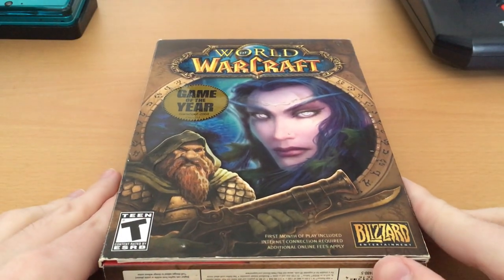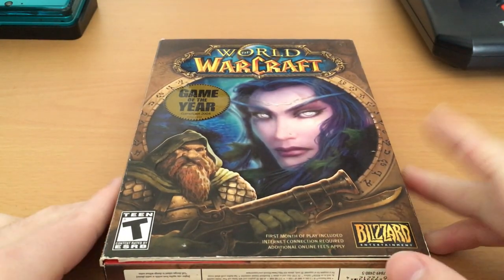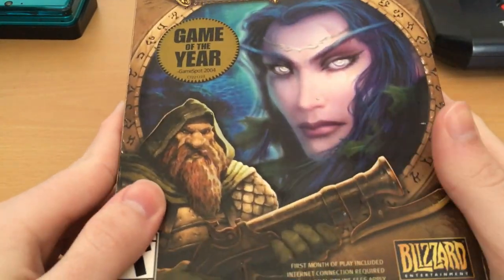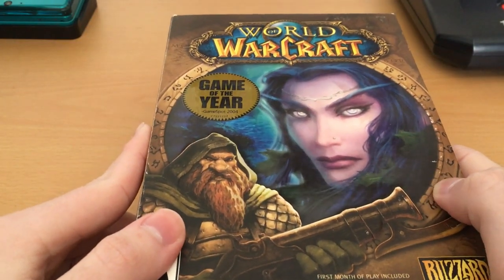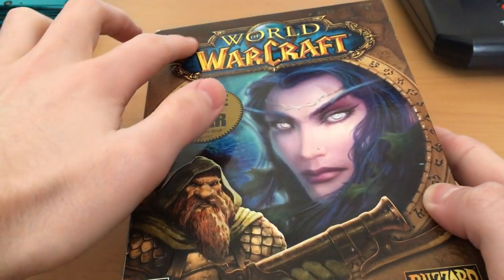On the front we have two iconic races from Warcraft, although slightly random choices I always thought. Of course, we have the night elves and we have the dwarves. The thing I really love about this box is that they went to such an immense level of detail that all these different objects are actually beveled to different heights. So if you actually run your fingers along them, you can actually feel the texture of different objects.